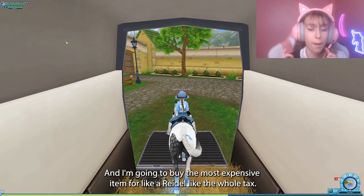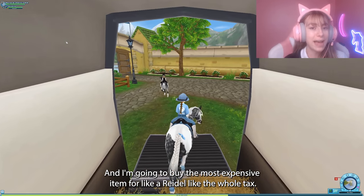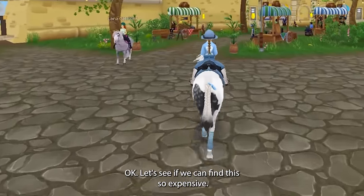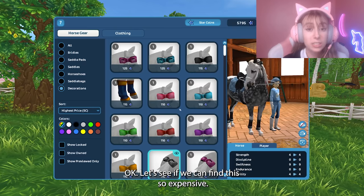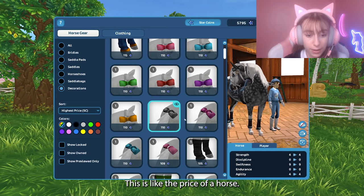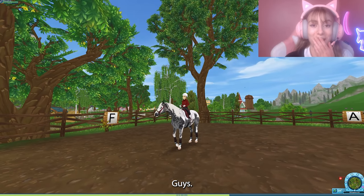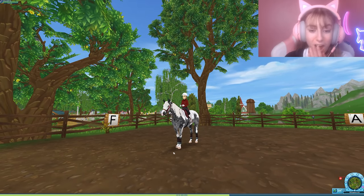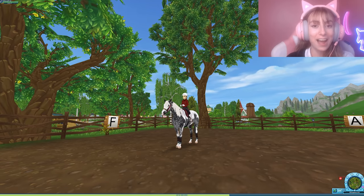I'm gonna buy the most expensive item — like the whole tack set, everything is the most expensive. This is so expensive, like the price of a horse! With my mess up it costs 700 star coins just for the tack alone.